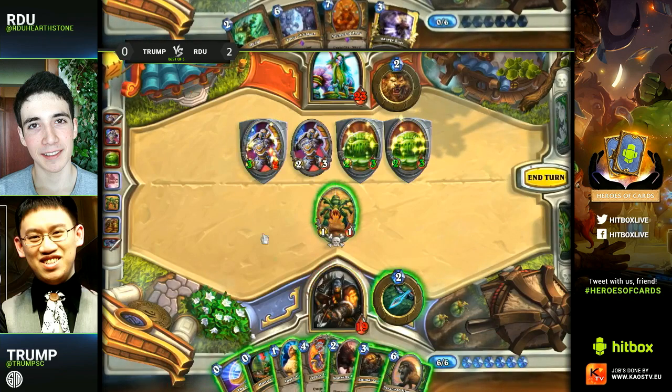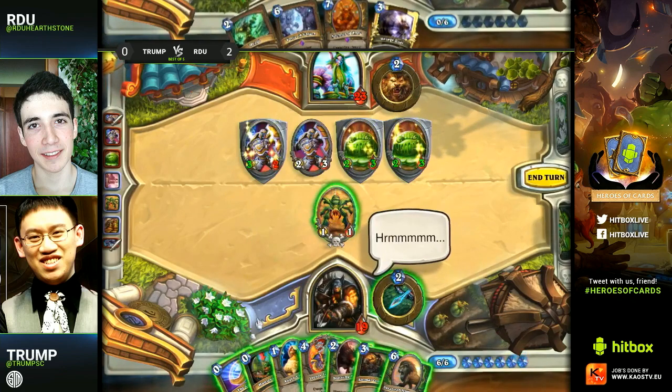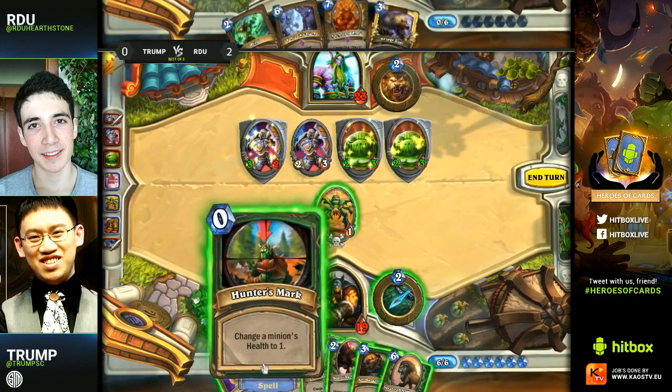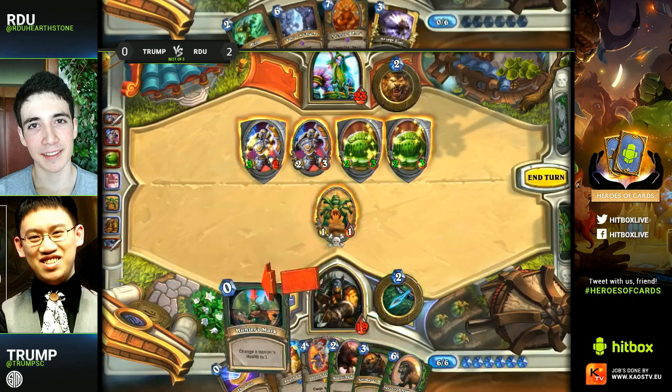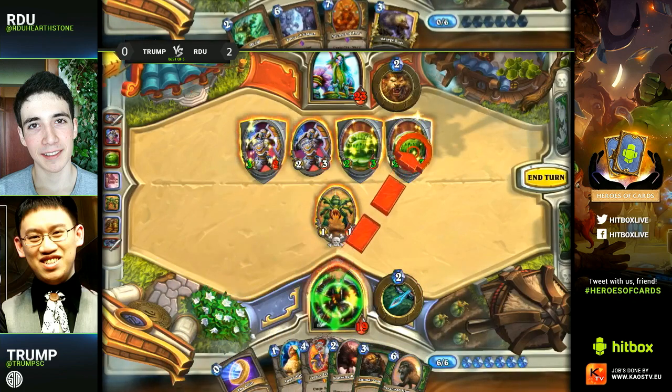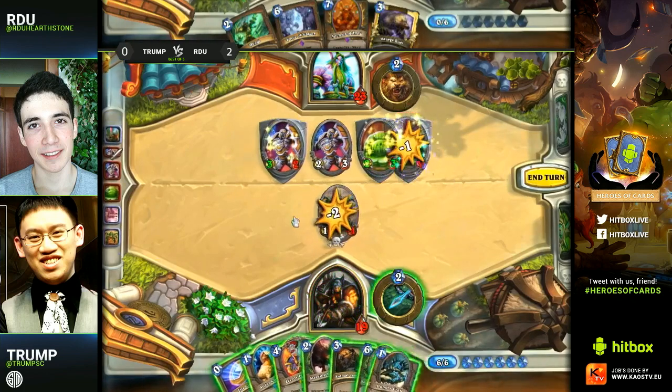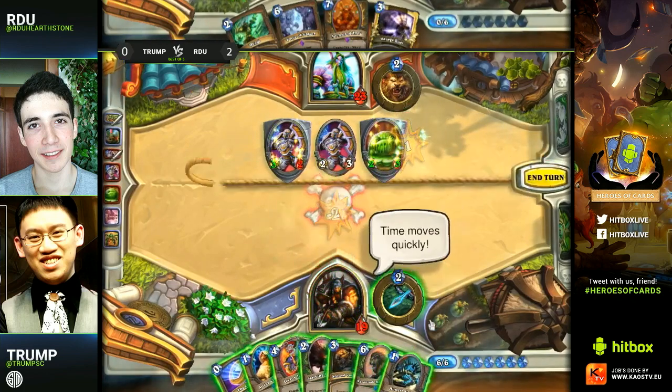You can't play the Savannah Highmane — so once again it comes down to the Chicken to save Trump's life. If he plays that and gets the combo, the game is totally turned around. He's going to have a ton of cards in his hand too, and two of the cards in his hand right now are zero mana so he can dump those so he doesn't overdraw. Big turn for Trump — does he gamble for it or go for a safer play? He plays Hunter's Mark first just to get that out of hand.